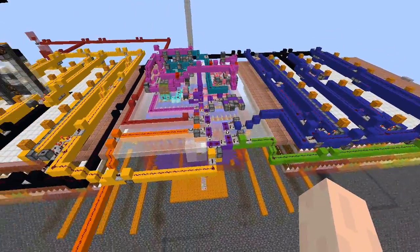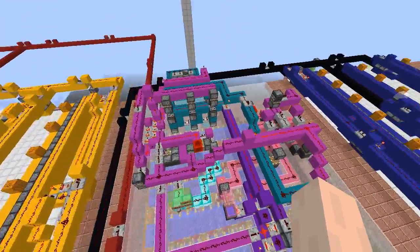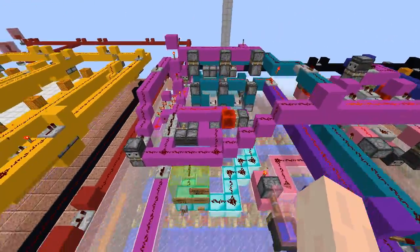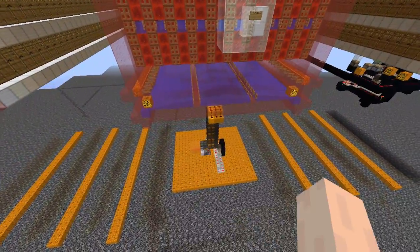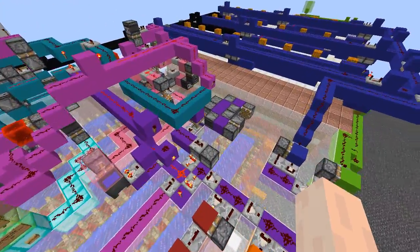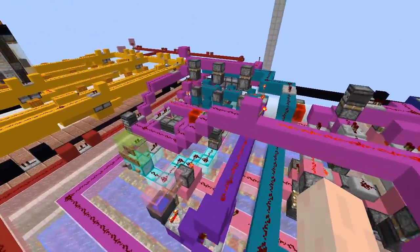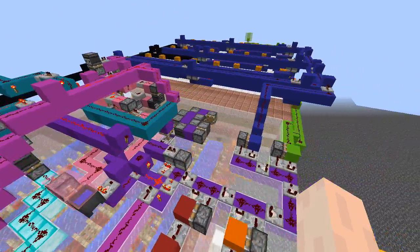Another feature with this design is it is completely hopperless. I'm using no hoppers anywhere in this design. There are a couple of hoppers below for storage and that's it — everything else is completely hopperless. We've got droppers and pistons and observers and all sorts of stuff going on up here, but no hoppers, which I think is kind of cool.